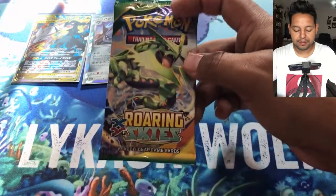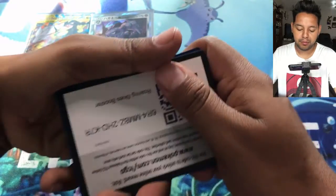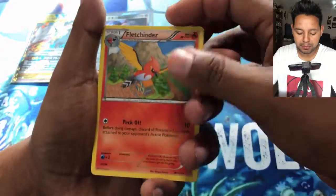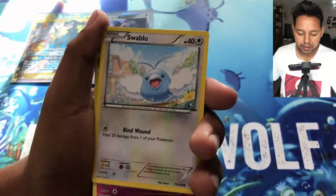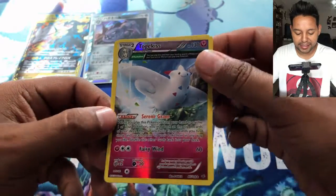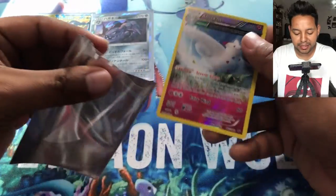Non-holo Tsareena. Now we're going to a Roaring Skies pack. What I want is that Rayquaza on the cover — that would be nice — or any mega cards would be nice as well. We got: Wide Lens, Spirit Link, Barnacle, Manectric, Swablu — oh shoot — and Togekiss is our holographic! Holy moly! Let me set that aside. Swellow too — I haven't seen one like this in a long time. That's amazing.